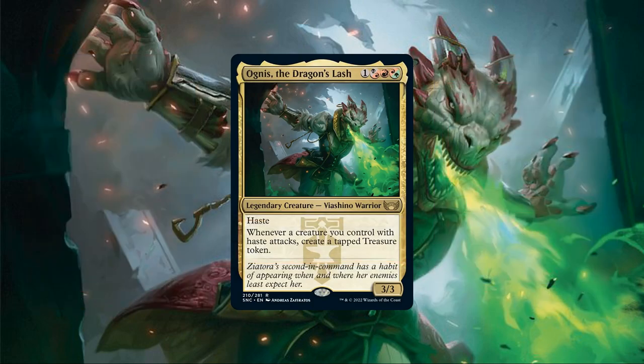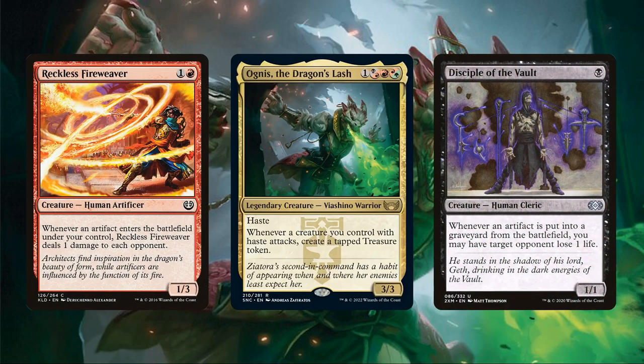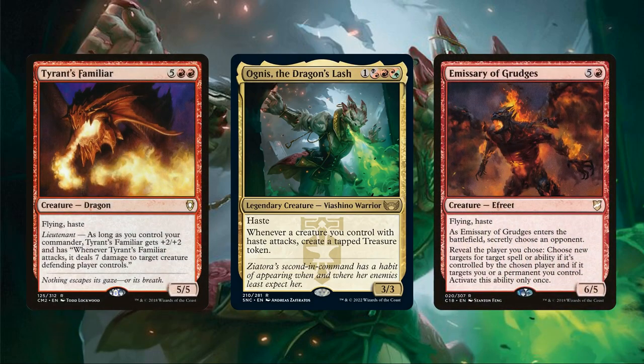Agnes is clearly a combat-focused treasure-generating machine, flooding us with mana so long as we have hasty creatures on board to swing in with. Agnes can certainly go in a more treasure-focused build, but in this particular build I decided to take her in a slightly different direction — tearing the brakes off and going all in on a huge hasty evasive creature build to go full aggro on our opponents.